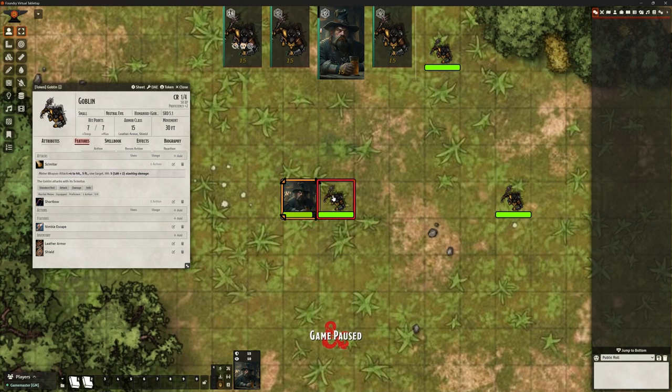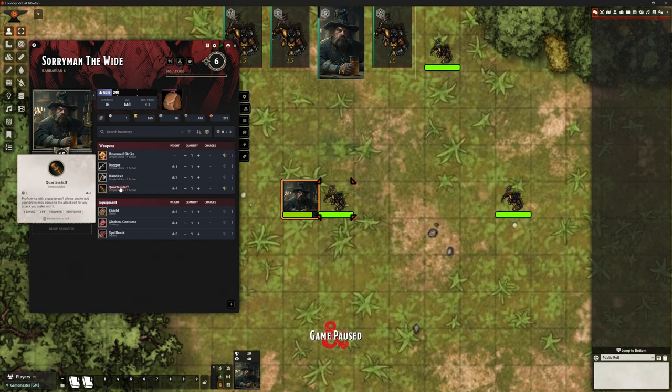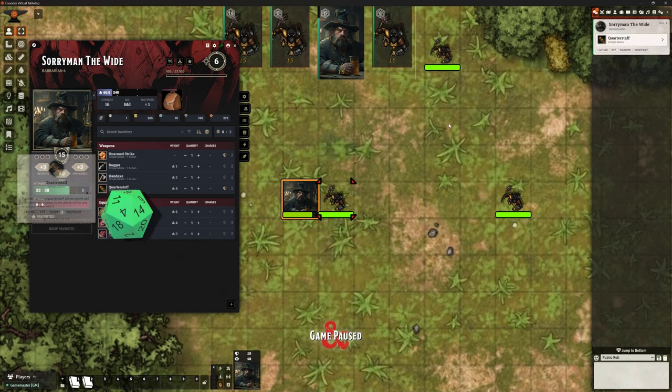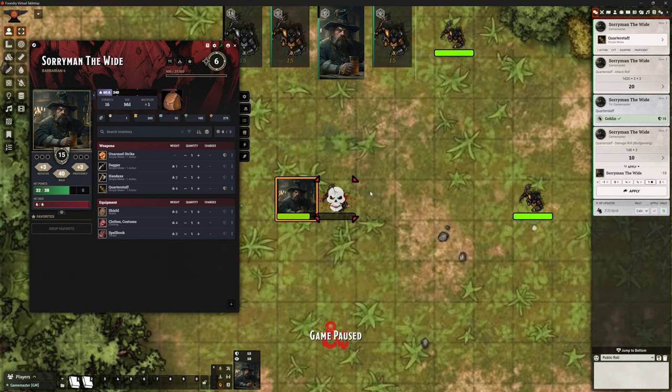Soriman is tough enough that he can kill these Goblins in one go. Let's do a two-handed quarterstaff attack — it's a versatile weapon. Holding shift and clicking that weapon is going to do a versatile attack, meaning he'll do two-handed damage automatically. And the Goblin is dead. But look what we've got around the dead Goblin — we've got some blood splatter. That's what Splatter does.